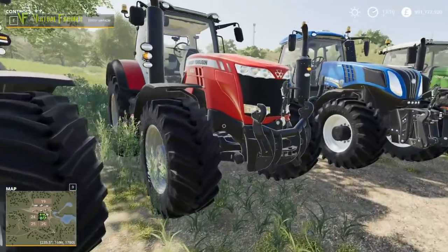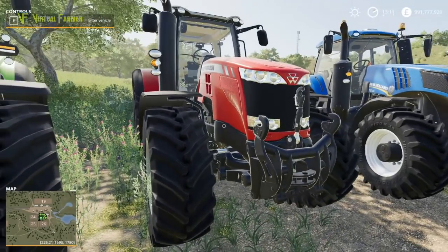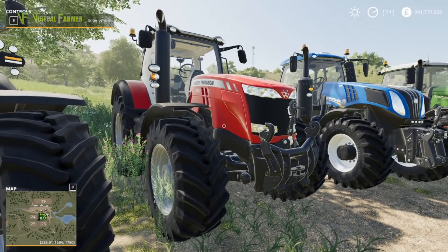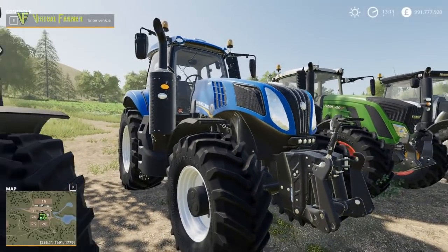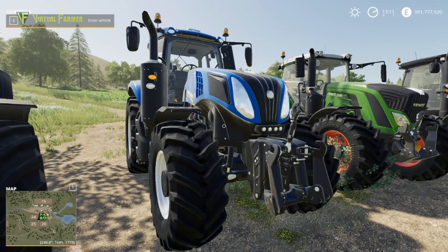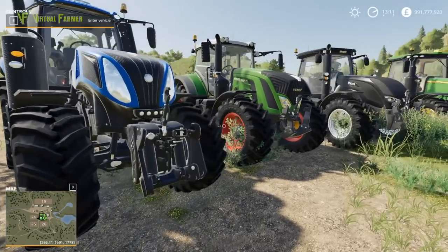The only Deutz-Fahr in the game is the Deutz-Fahr Agrotron 9290 TTV. Then we have the Massey Ferguson 8700, another tractor that makes its way to Farming Simulator 19 having debuted in FS 17. The New Holland T8 is back in FS 19, originally appearing in FS 15 and coming via FS 17 as well.